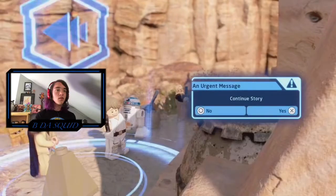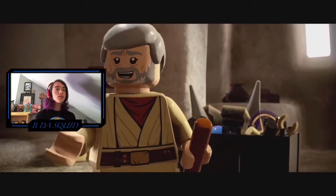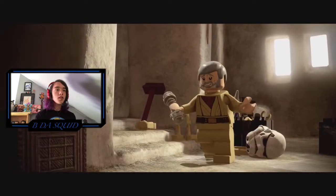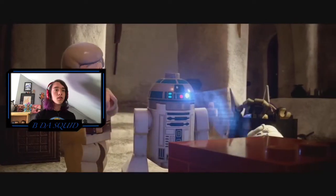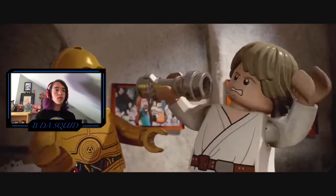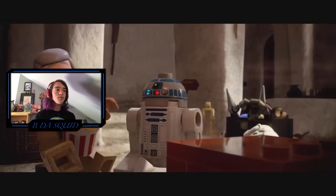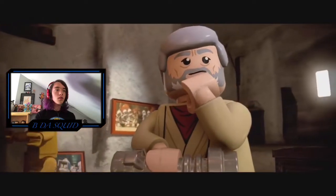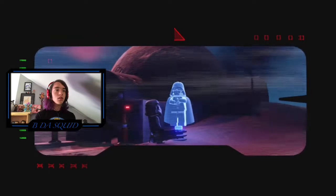'Step inside when you're ready. I'll answer what questions you may have.' 'You fought in the Clone Wars?' That's awesome. 'Yes, I was once a Jedi Knight, the same as your father. How did my father die?' There's Cody! 'Your father's lightsaber.' 'General Kenobi, I have placed information vital to the survival of the Rebellion into the memory systems of this R2 unit. You must see this droid safely delivered to him on Alderaan.'